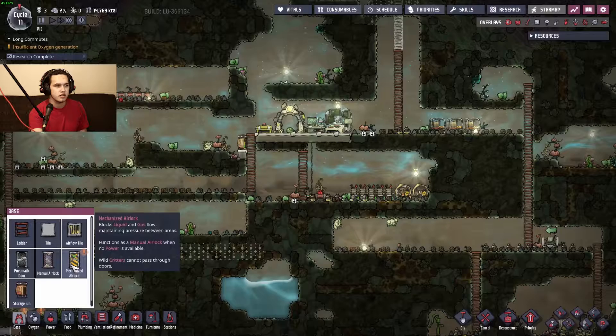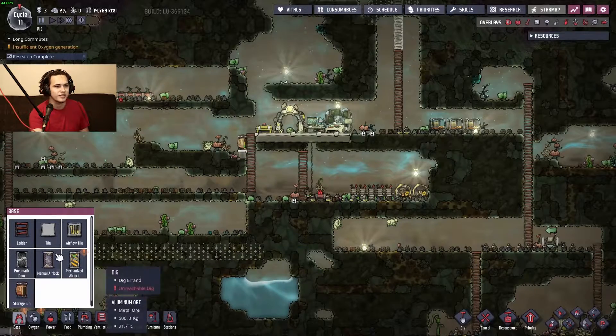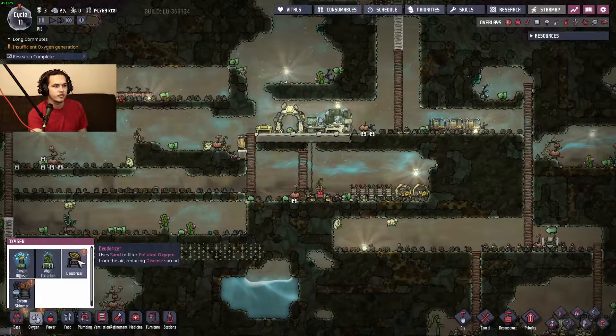We got a mechanized airlock now, which is nice. What's the difference? It blocks liquid and glass, maintaining pressure. But what's the benefit to having one that consumes power? The only difference here is that it says it functions manually when no power is available. So it's just an airlock that steals power. I don't know — probably won't use it.